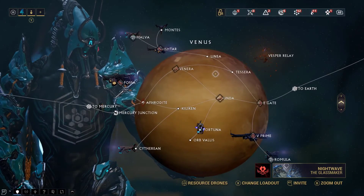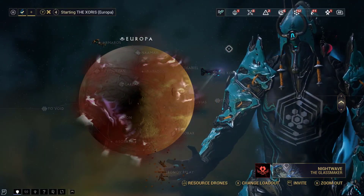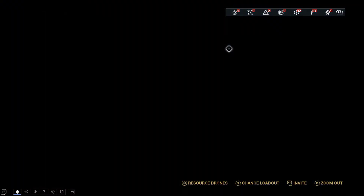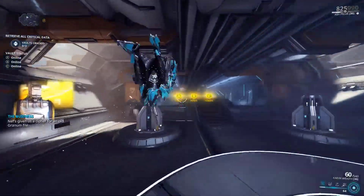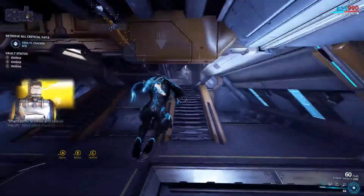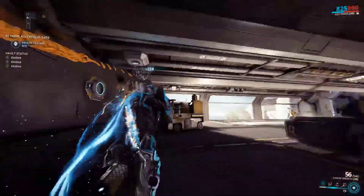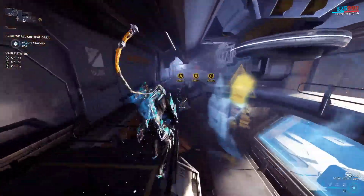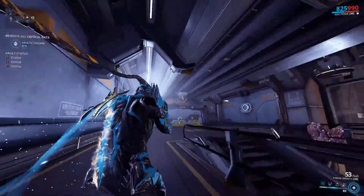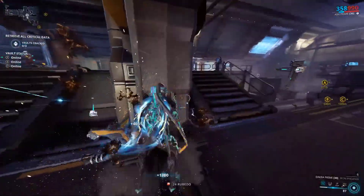The next mission you have to do is a spy mission, which is why I'm keeping Ash equipped — this is not only a good frame for dealing damage, it's also a stealth frame because of the second ability for going invisible. However, an even better stealth frame is Loki. The reason I don't say Ivara is because her Prowl ability just chews up energy like no tomorrow. I prefer Ash and Loki much more because you just use a set amount of energy for cloaking yourself, and then you have a certain amount of time you remain cloaked.